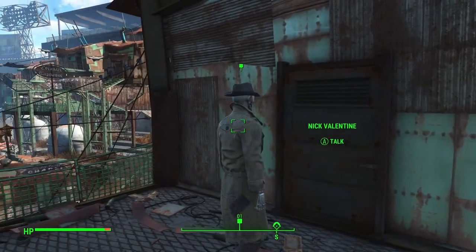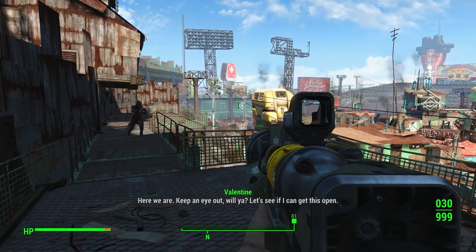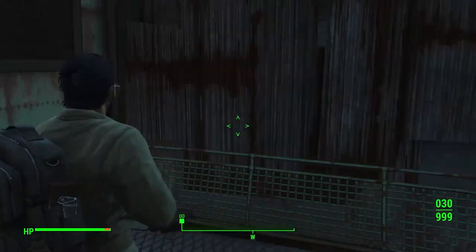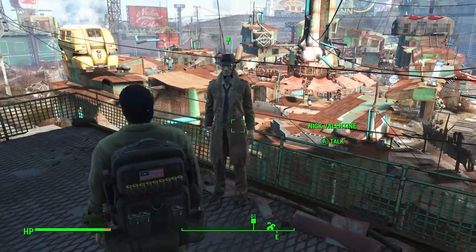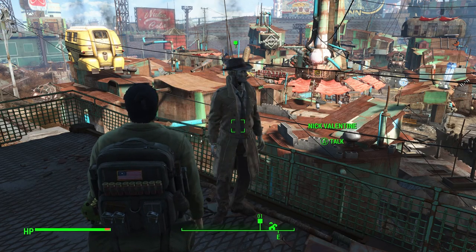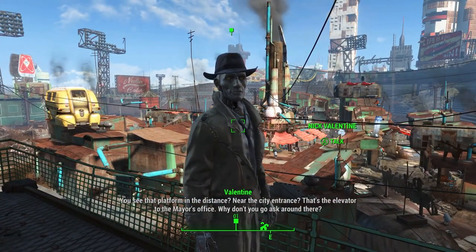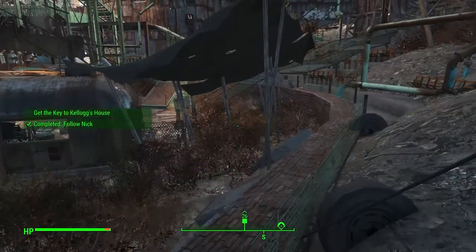Here we are at Kellogg's house. Nick says he'll keep watch while I try the lock. Stubborn lock — no luck. Nick says I need to find the key. He spots the elevator platform in the distance leading to the mayor's office and suggests I go ask around there while he tries to jimmy the lock.